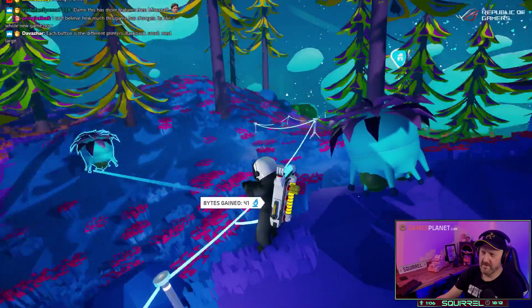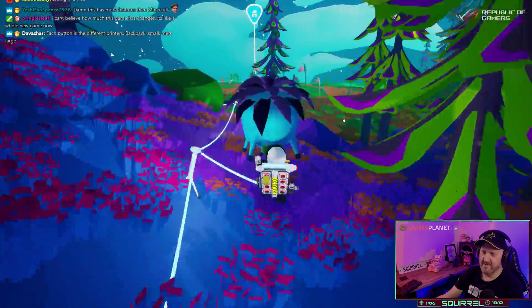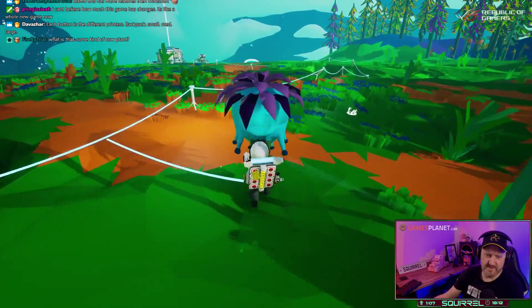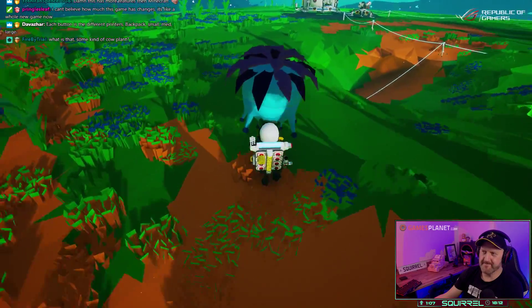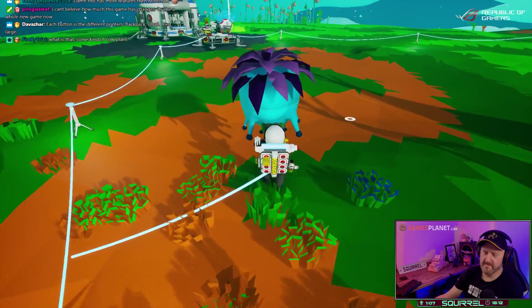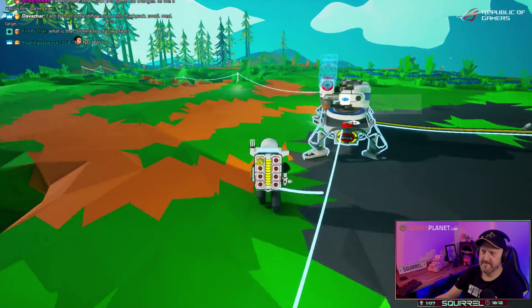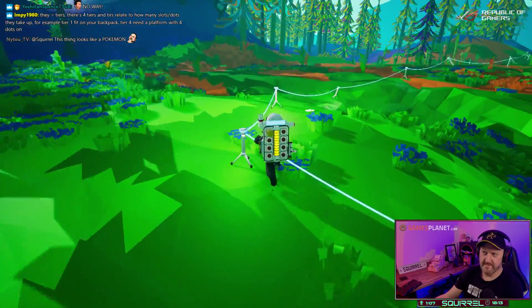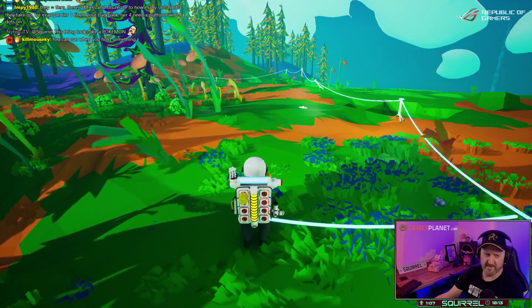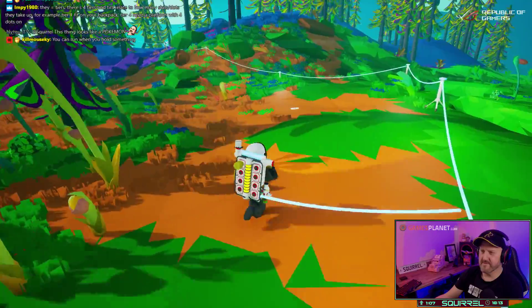You can actually hold stuff now? No way — can I actually carry things properly? Yep. Each button is the different tiers — backpack, small, medium and large. There are four tiers based on how many slots they take up. Tier one fits in your backpack. Tier four you need a platform. Ah, I see — gotcha, thank you.